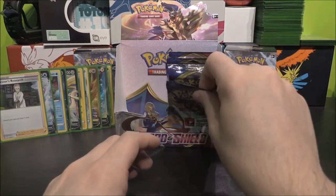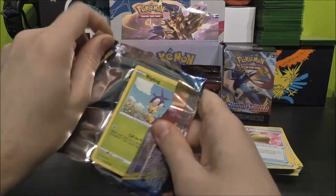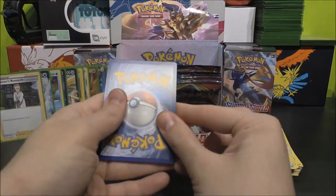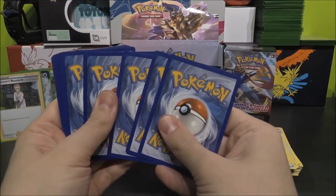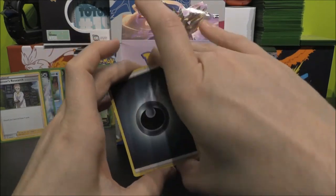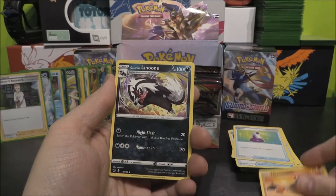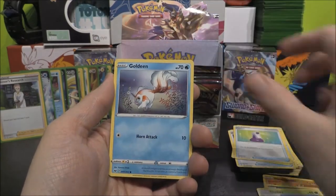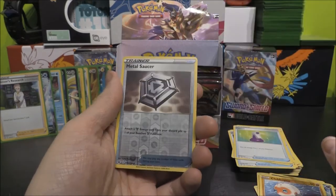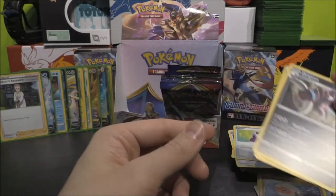That was four in a row! That's crazy — surely not five? We'll see. Four to the front, Grass? No, it's Dark. Dark Energy, Potion, Hitmonchan, Galarian Linoone, Blipbug, Goldeen, Yamper, Skorupi, Clobbopus, Metal Saucer as our Reverse, Drapion as our Rare. Okay, we've got a handful of packs left — probably about seven or eight. I think we may be on for another two or three pulls.